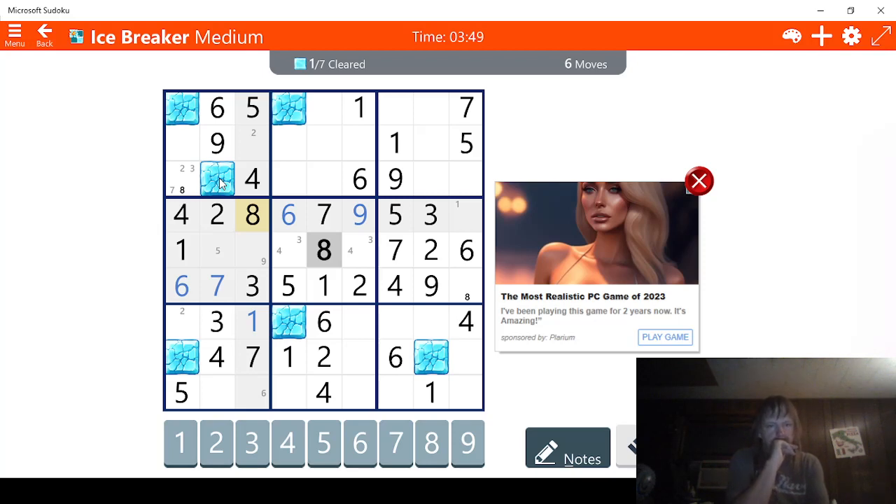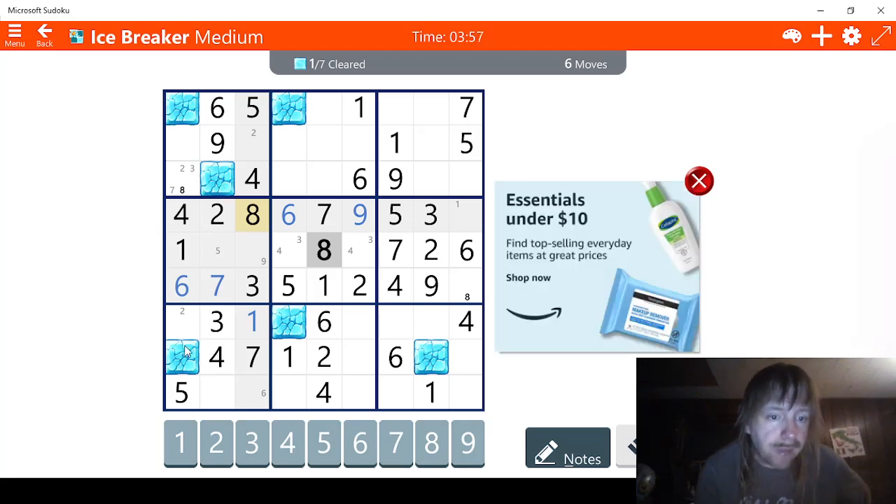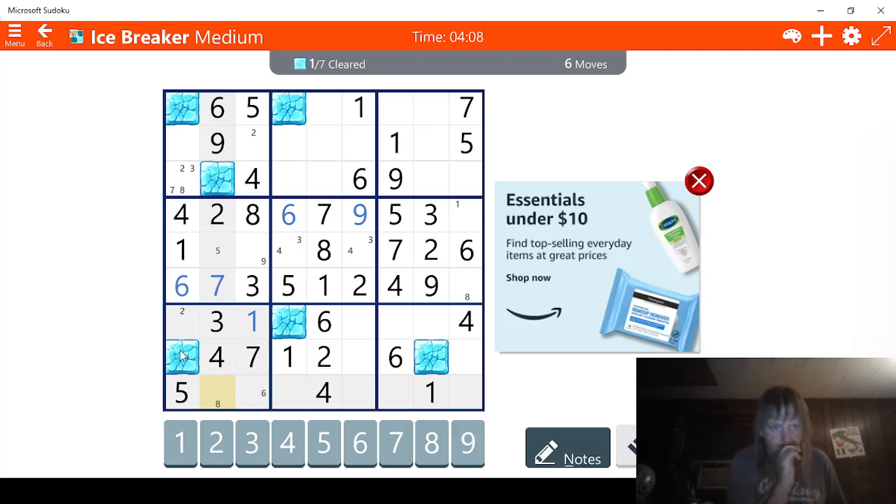One, two, three, four, five, six, seven, eight — so that means this has to be an eight. Yes! That means this is... one, one, two, three — this is a nine then. Because this can't be a nine. By default, this is a nine.